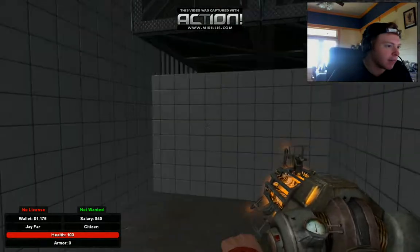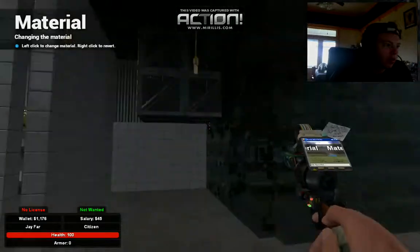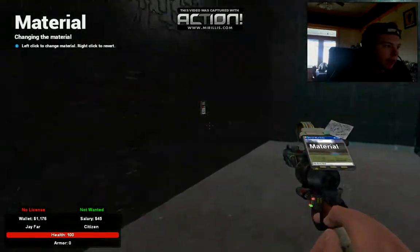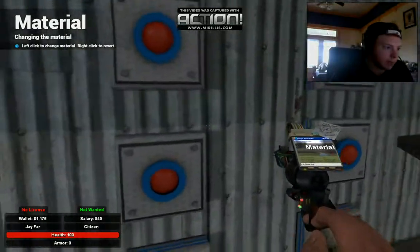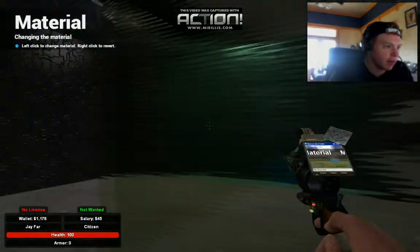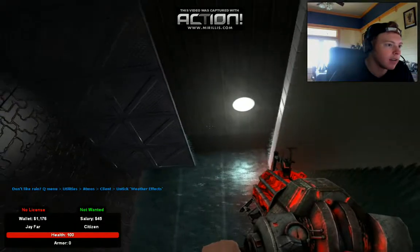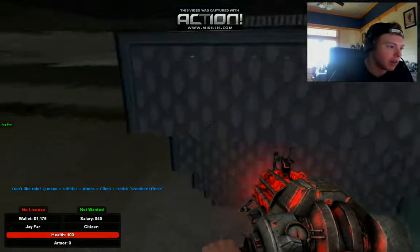If you hit the wrong one, you get locked out of everything — as you can see, I can't get into anything except the exit keypad. So yeah. This is the bank — when you see me flicking that light, what that does is turns this light on and off, so I know that you're at the front.